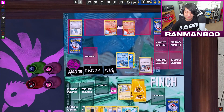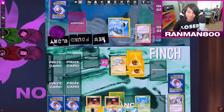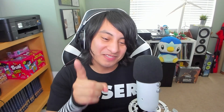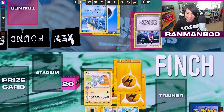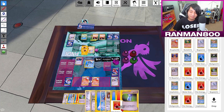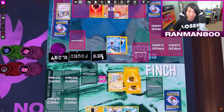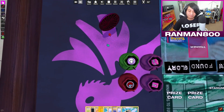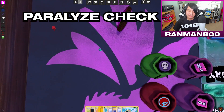I'll use my TV Reporter — there's a limit of one Trainer per turn and one Supporter per turn, but you can play other Trainers as well. I'll use this energy card and attach one energy to Slugma. I'm going to use Paralyzing Gaze — I'm not too confident, but we'll see. I think it's a smart move.